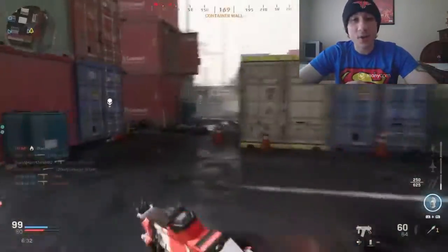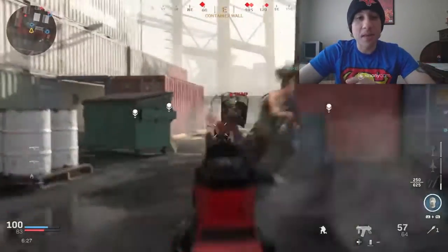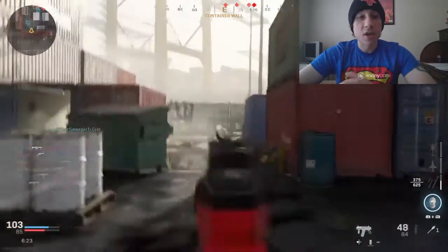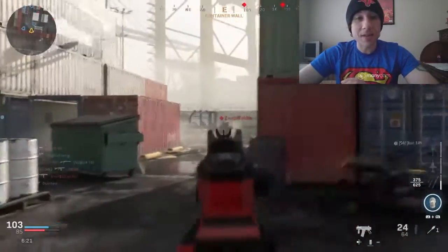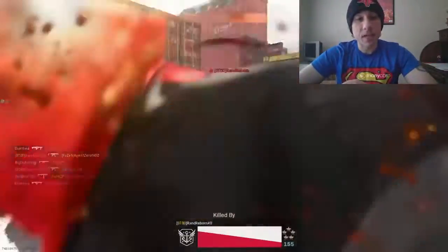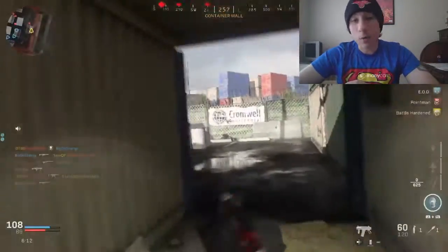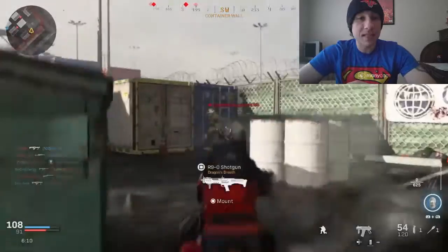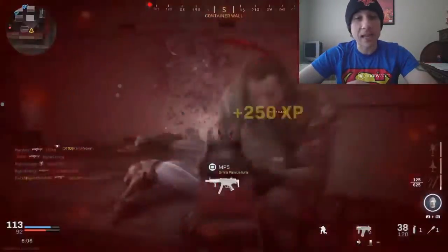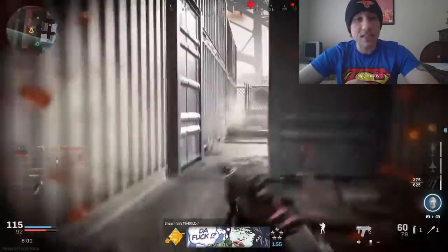The other two attachments are the 60-round mag and the XRK Void 2. The 60-round mag kind of speaks for itself — in close-range battles enemies are coming at us non-stop, and we want to make sure we have the rounds to take them out. In longer-range battles you don't need it as much, but up close when enemies come one after the other, you won't want to have to reload constantly.